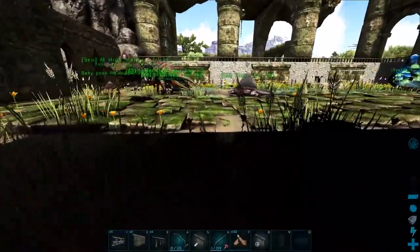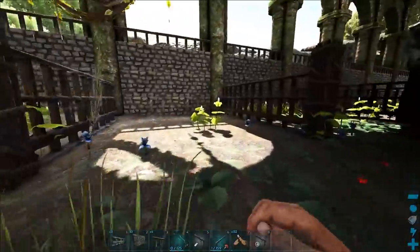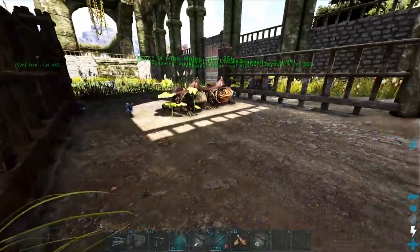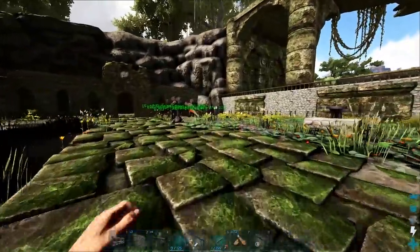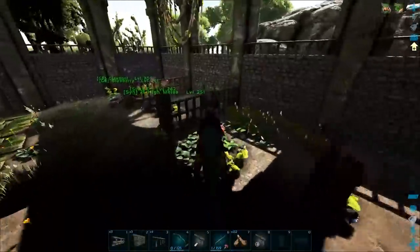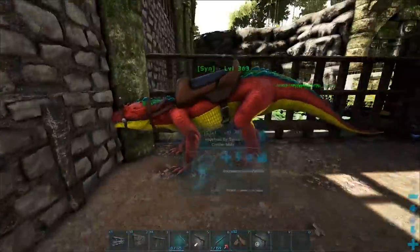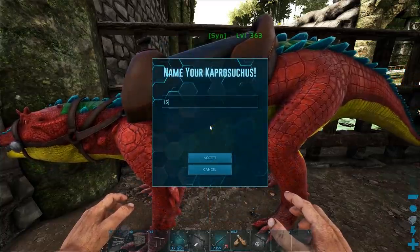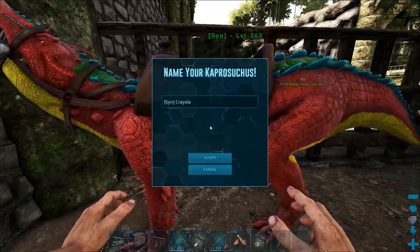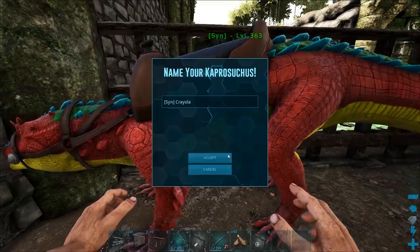I have my frog and another frog in here — you're mine as well. Bring you guys over here. Maybe I can take this next pen and put my capro and my frogs in here, and my baryonyx. If only I had a whip so they'd come in even further. We'll leave them like that for now. I also have to name the capro — I gotta look up how to spell Crayola. Yeah, C-R-A-Y-O-L-A — I was right.